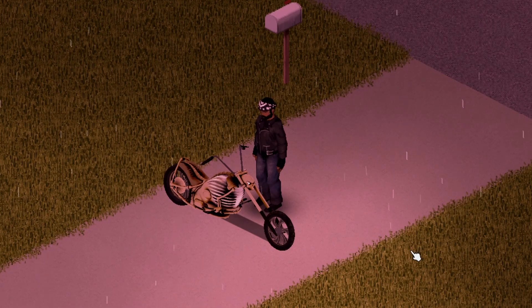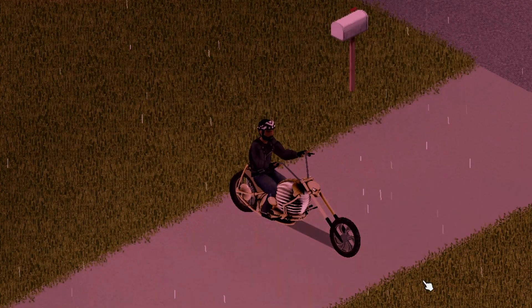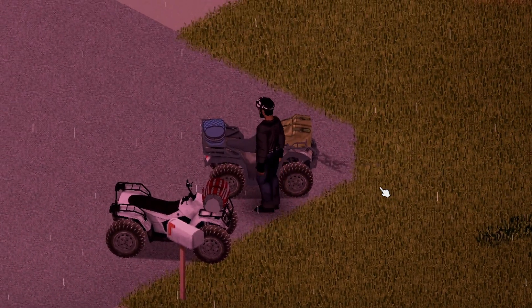Check out this beauty — it's called the Skull King. It features headlights, and the light actually comes out of the eyes. I forgot to mention the Warhorse has headlights too. The Skull King has no storage, but it looks incredible with the lights on. This is probably my second favorite bike.